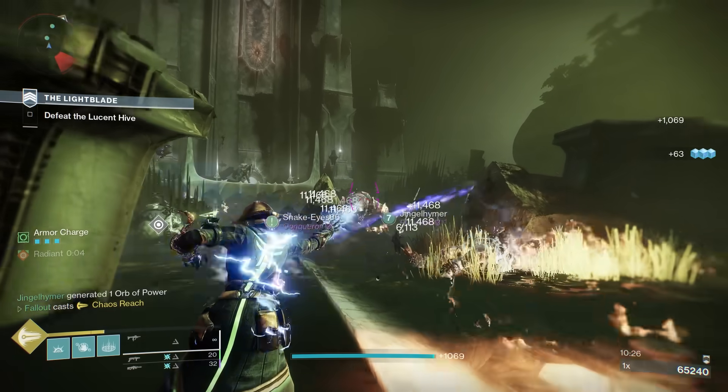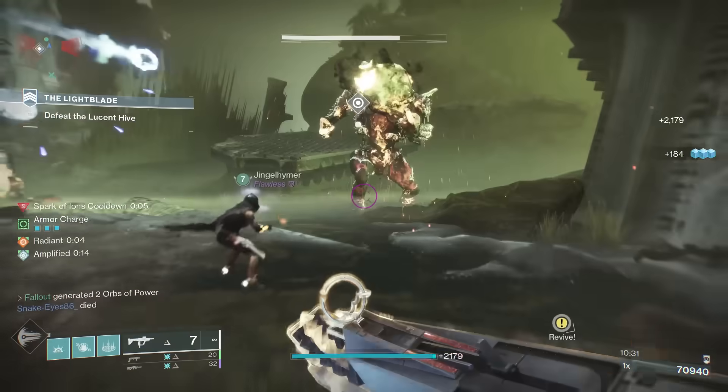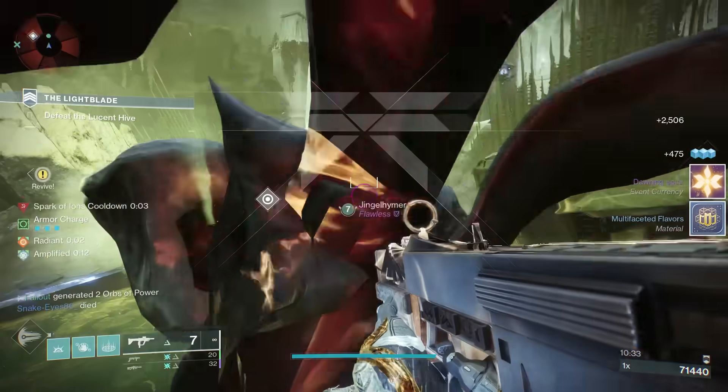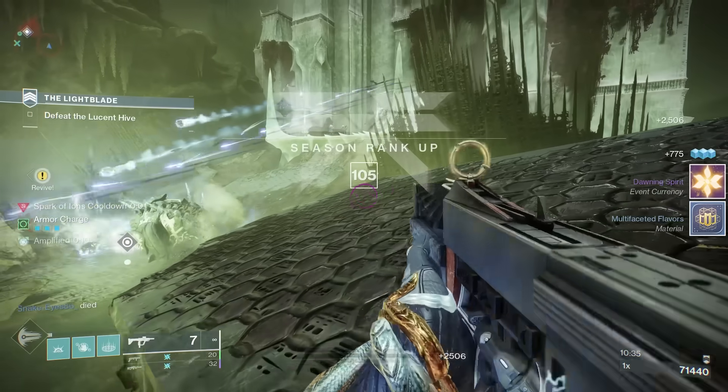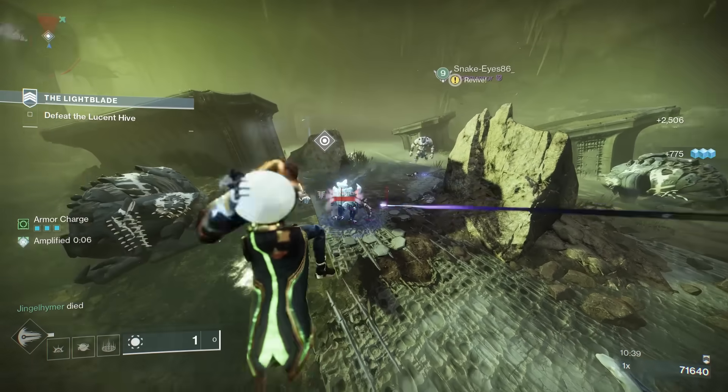So there you go — we've covered an AFK Cookie Farm, a Dawning Essence Farm, and a Spirit Farm. Pretty much everything you need to know. If you want a Dawning Weapon God Roll Guide, please click the like button and let me know down in the comments. Thank you very much for watching, happy farming, and I'll see you next time.